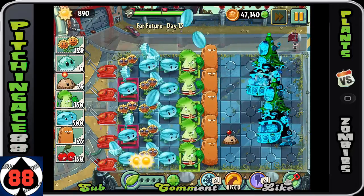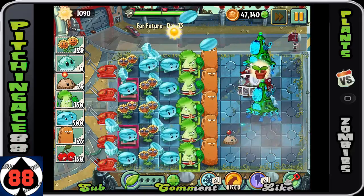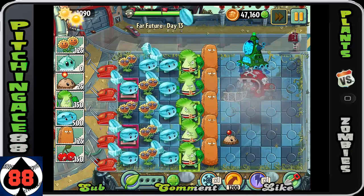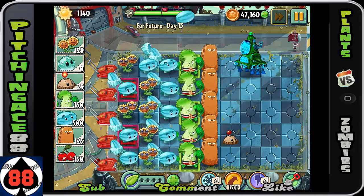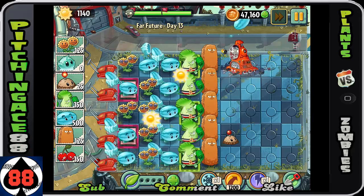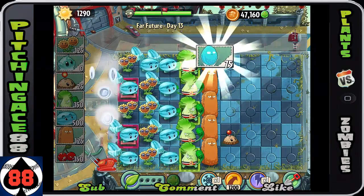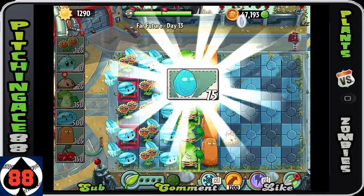The cherry bomb should be able to take out the football head guys pretty quickly, or you can just allow the winter melons to take them out — either way it's just fun to see them crash and burn. But this has been Day 13. I'll see you guys later — it's been Pitching Games 88, over and out.